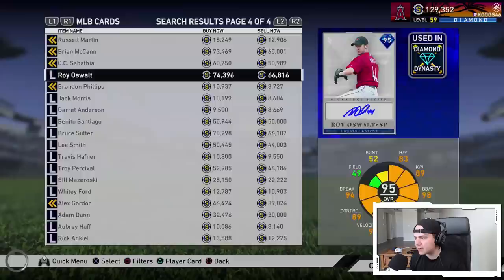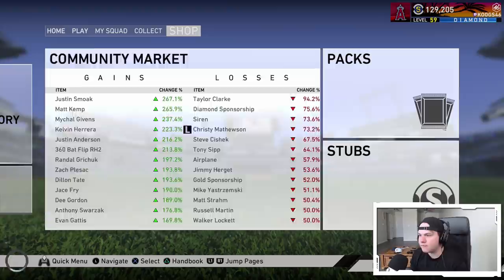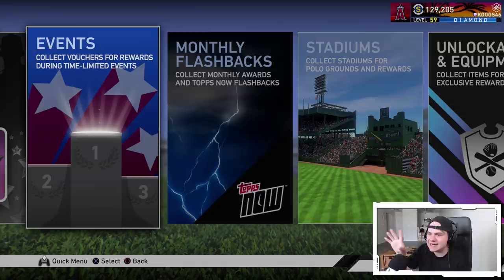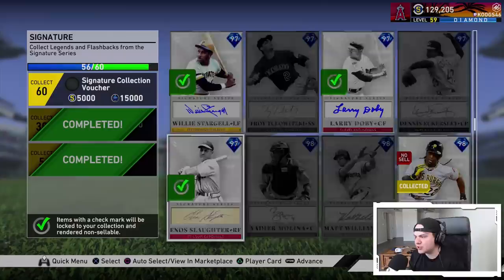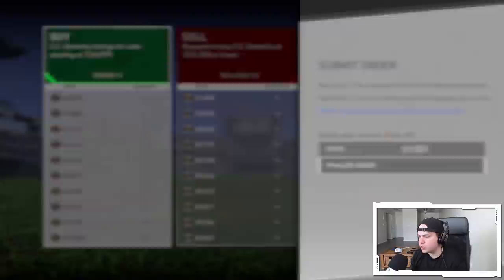Roy Oswalt is at 66,670 — I gotta cancel that order too and rebid at 66,817. We're just waiting on those four orders to go through — once they do I'll have Wagner. I know some of you are like 'why don't you buy better signature series cards?' I'm gonna get 50k back and I'll be around 180k. Player of the Month comes out on Friday and I plan on completing that set too, so I want to have stubs for that. We're at 56 out of 60. We just need these last couple cards. Hey — Roy Oswalt got sold to us! One down, just need CC, McCann, and Lou Brock.